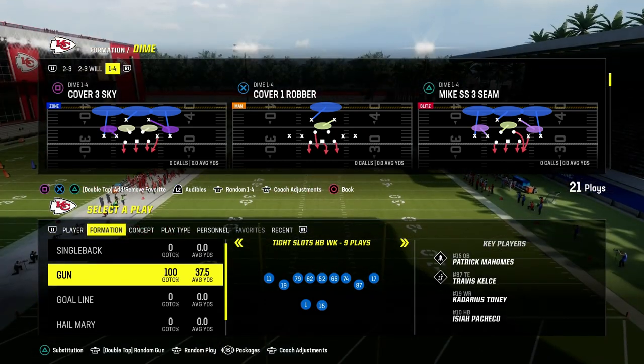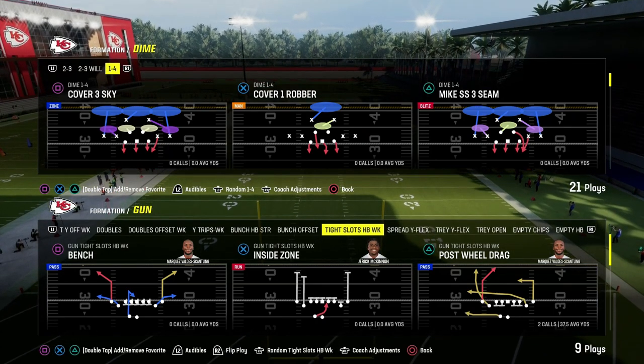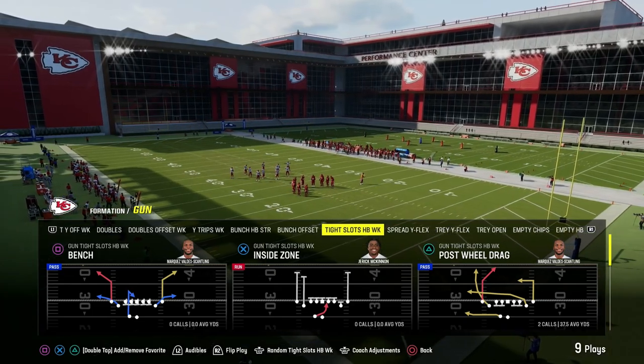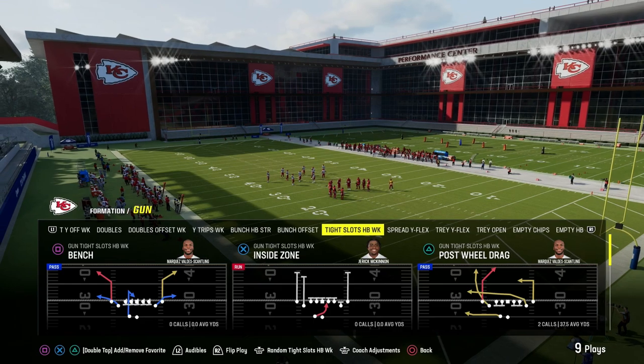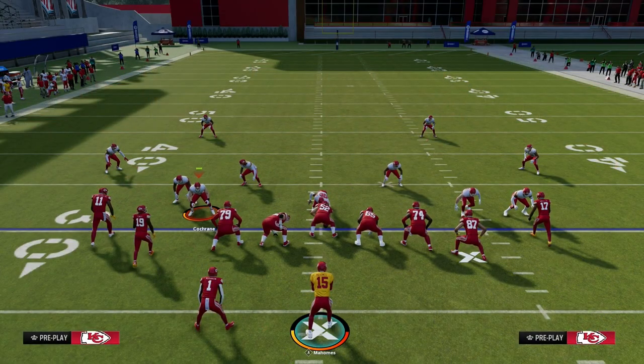We're talking today about a play out of tight slots halfback week in the Bengals Playbook, and this is going to be a great man beating concept. We're going to be utilizing the play post-wheel drag. I think that this is one of the best man beaters in the entire game, and this comes out of our Patreon. If you guys are not Patreon members yet, make sure to join.